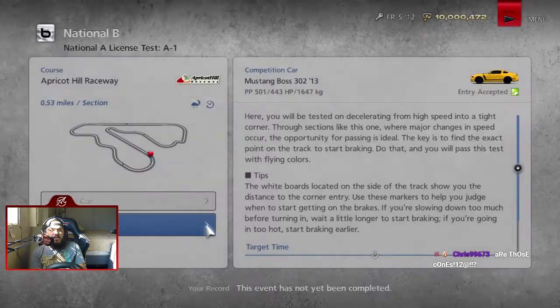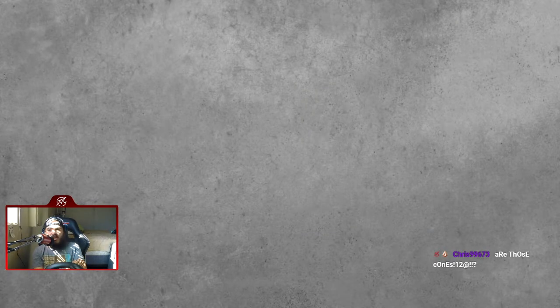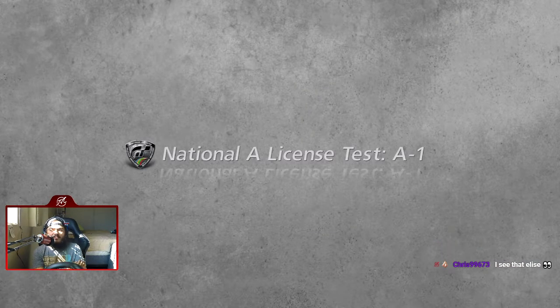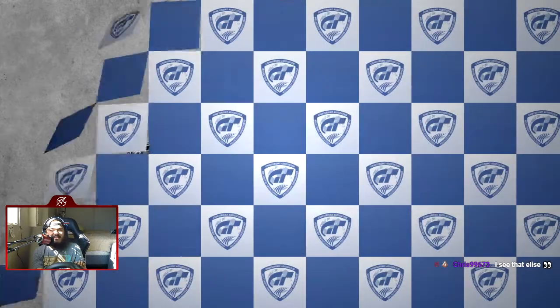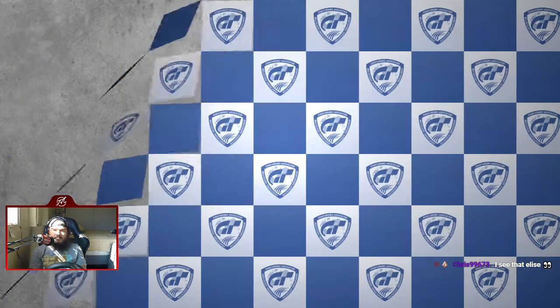First up — what is this? The hairpin? Yep. One of the hairpin corners of Apricot Hill, and a Mustang Boss 302. You see the Elise? Yep. This is going to be fun.